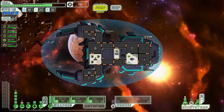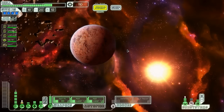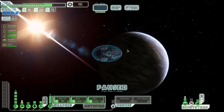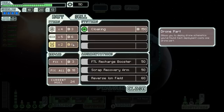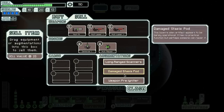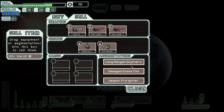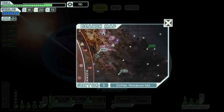I do like having that power where I want it. 110 scrap is not bad. If we can find anything good at this store we might invest, but I have a feeling we're not going to spend any money here. They do have cloaking and a scrap recovery arm, which would be awesome if we didn't have this damaged stasis pod we want to keep. We don't really have anything to sell either, which is unfortunate.